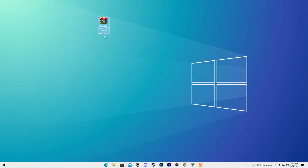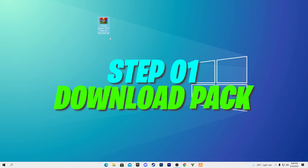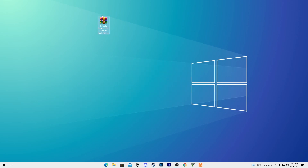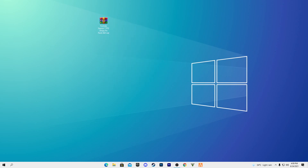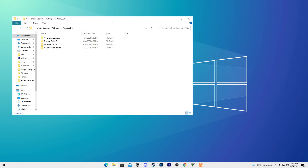First, you need to download the Fortnite Season 7 FPS drop fix pack — the link is in the description. After downloading, right-click and extract it to your desktop. Inside the folder you'll find four files: Fortnite Game Settings, Input Delay Fix, Delete Cache, and GPU Optimizations. These files are safe and virus-free.